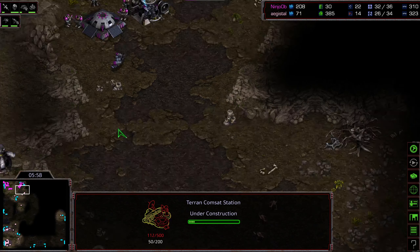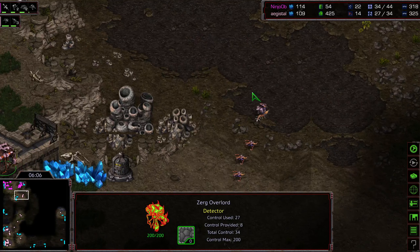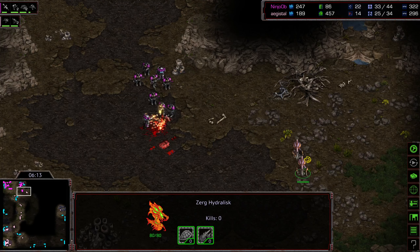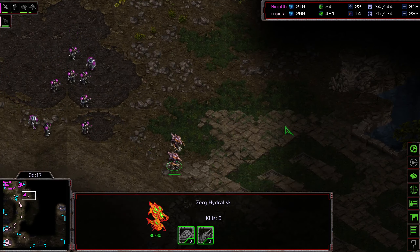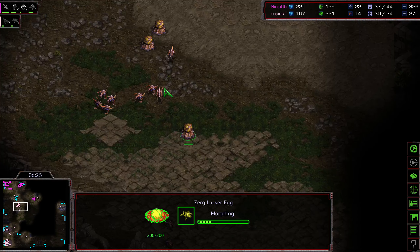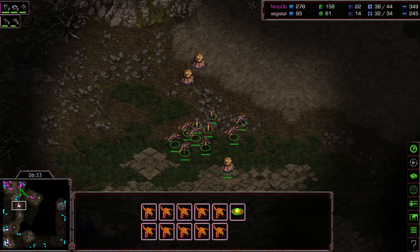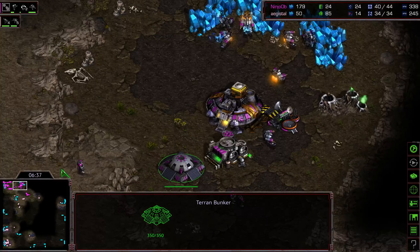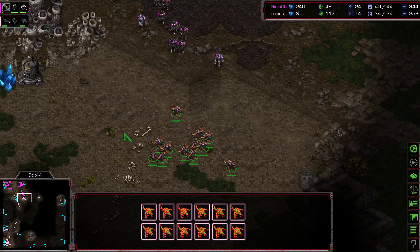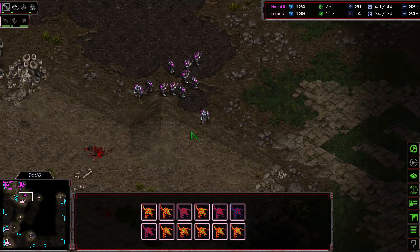There's the comsat station. Agistal knows how to win these matches — he just finds ways, waiting for the first handful of lurkers to morph in. Marines moving across with this first grouping of medics. The hydralisks need to get out of here — they're getting hunted down. Ninja OB realizing okay, Agistal you're going to keep pouring zerglings into my natural. More zerglings moving up, looks like the lurkers are morphing here. Brilliantly drawing a lot of this defensive line out to the right as this grouping of lurkers and zerglings might be able to sneak in underneath. I think that bunker is empty — this is disastrous. There is a comsat station critically, but still no latent detection otherwise, and with a good grouping of hold-position lurkers they might be able to get it done.